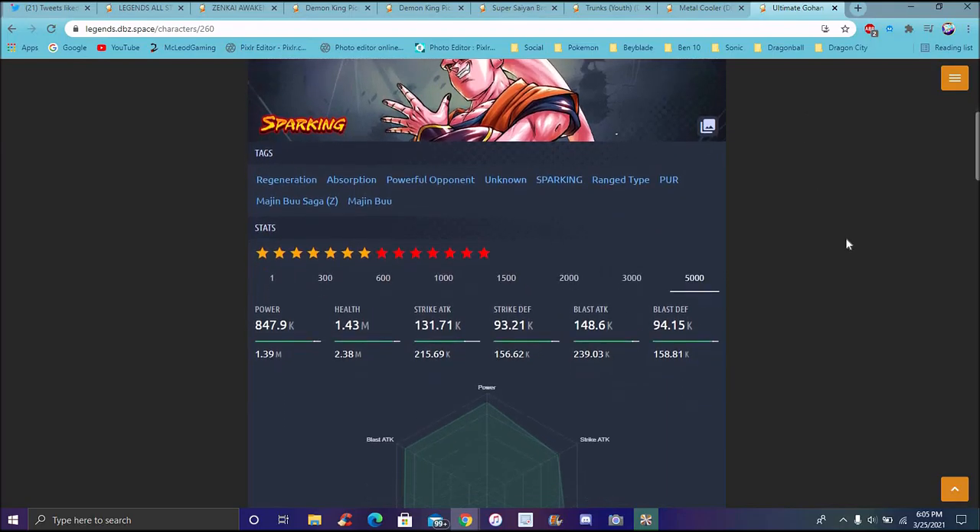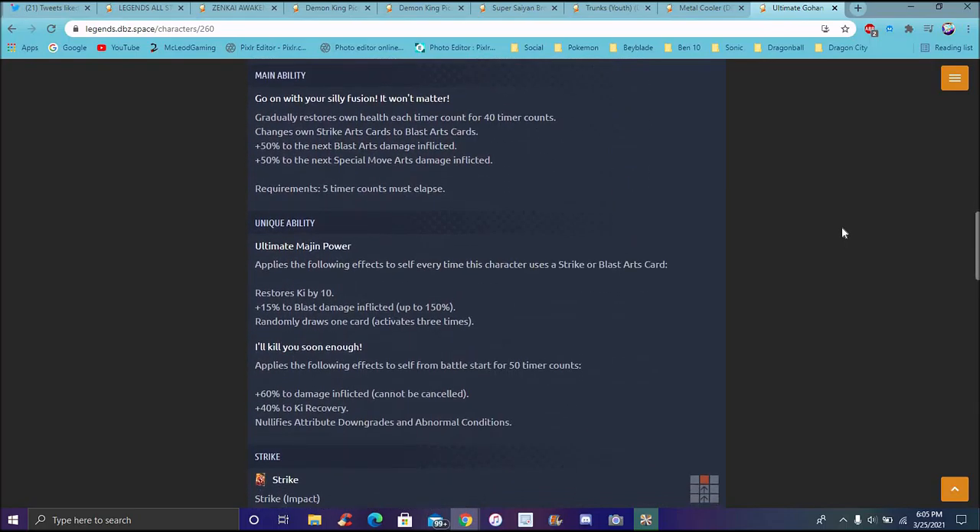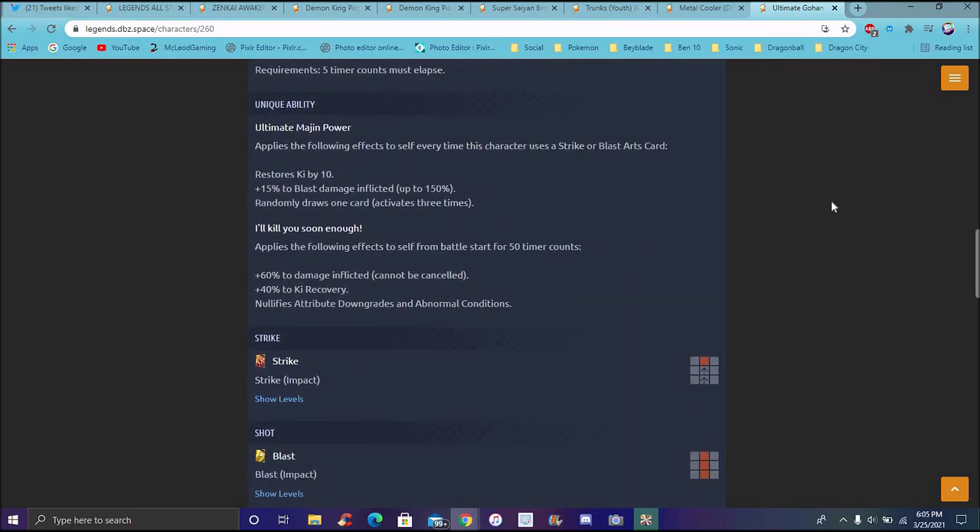Buu-Han - he destroys his own health up for a timer count, which changes his own strikes to blast. 50% up for next blast card, and 70 ki for strike blast when damage is inflicted. For his main unique ability, every time the character uses a strike or blast card, he restores own ki by 10% and 15% up for blast inflicted up to 150%, so he can potentially stack. He only draws one card and can activate three times. Effects apply for 50 or more timer counts.